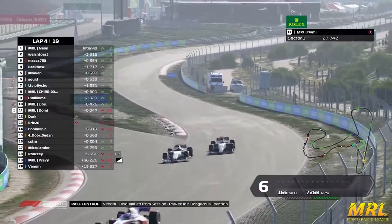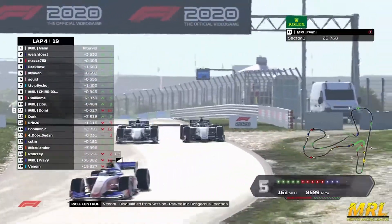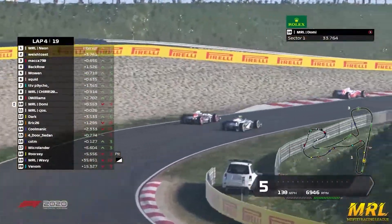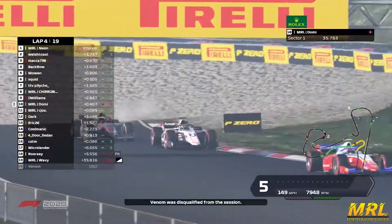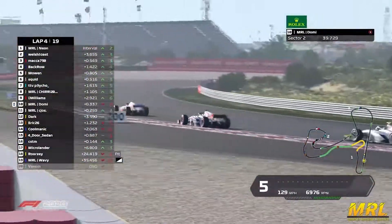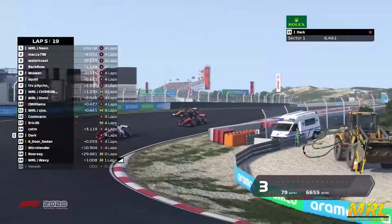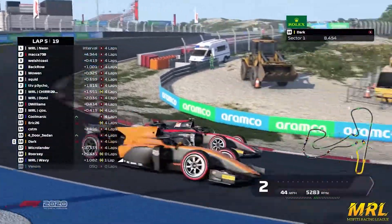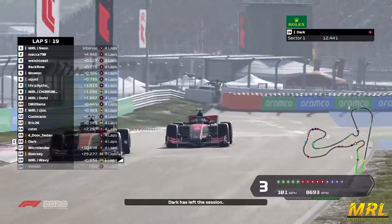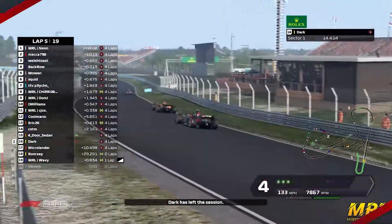I think it was the other DAMS car of Venom. Domi and Seizus there side by side coming down into turn eight. Look at Seizus going around the outside as Venom has got disqualified after parking on a dangerous part of the track. Domi will have the move — he's been overtaken by Custom and now he's getting looked at around the outside by the four-door sedan. A very nice move from the Carpool Racing car. Can he make it stick? He can!